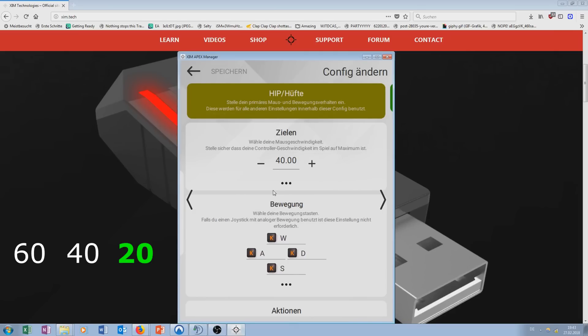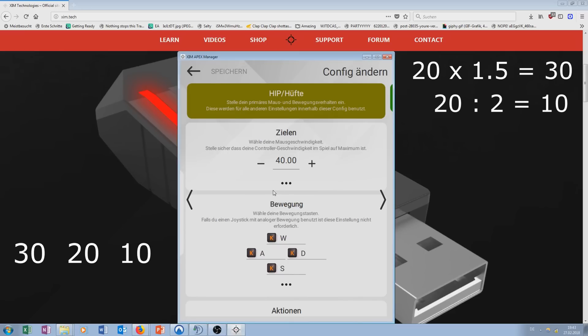If it is the middle sensitivity, then you take the 2 average sensitivities between the highest and middle one, as well as the middle and lowest sensitivity. To get back to our example, I have picked the lowest sensitivity which was 20. If I multiply that with 1.5, I get a new highest sensitivity of 30, which I write to the left. Dividing 20 by 2 results in 10, the new lowest sensitivity on the right. So I end up with the new values: 30, 20, and 10.